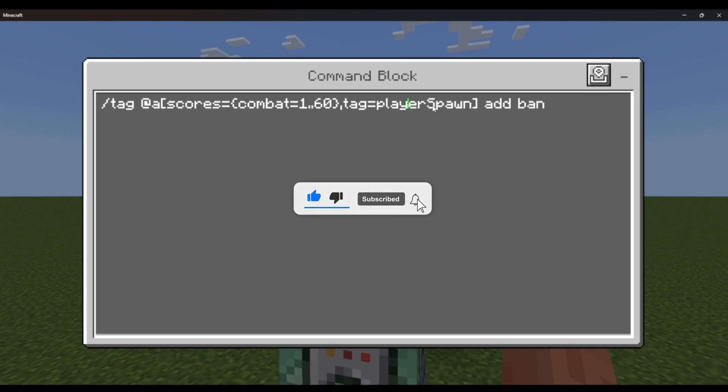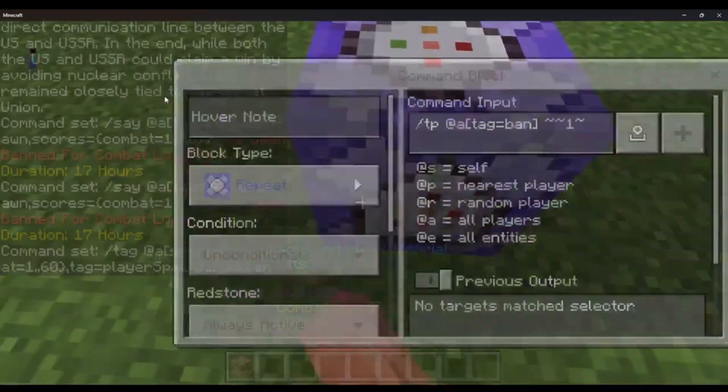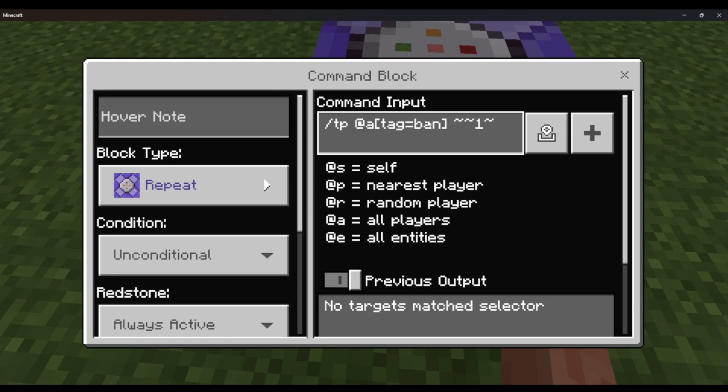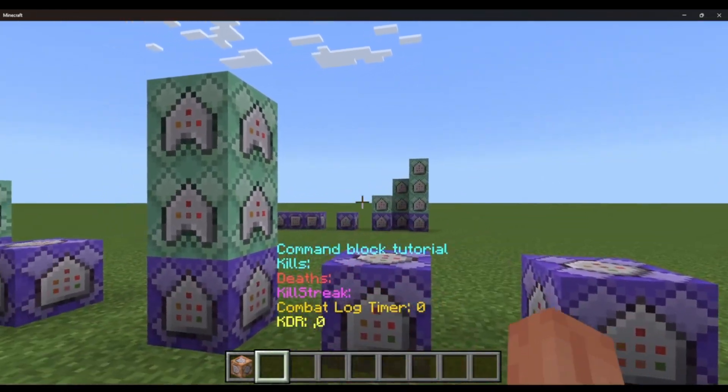So they get banned once they rejoin. And then this one is just teleporting that banned player — it targets any player that's banned and teleports them. That's just teleporting them one block above this command block.